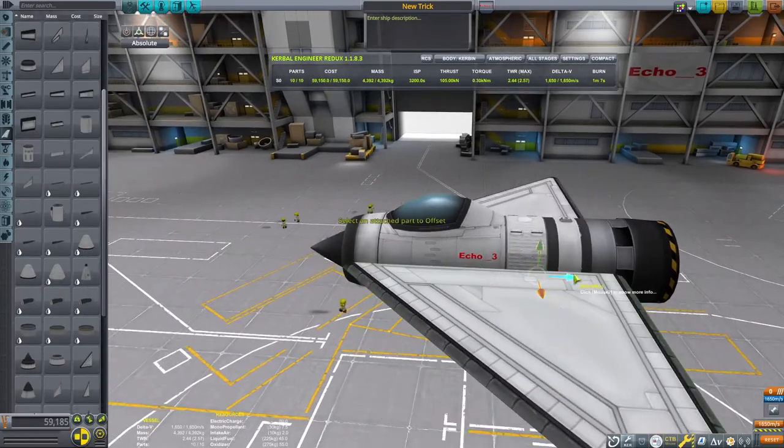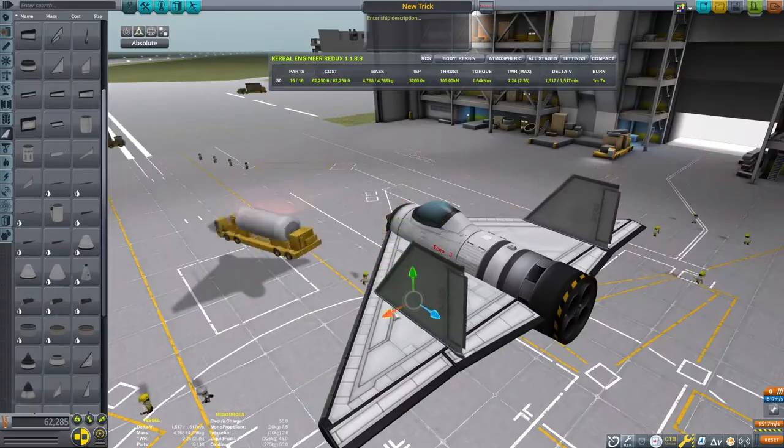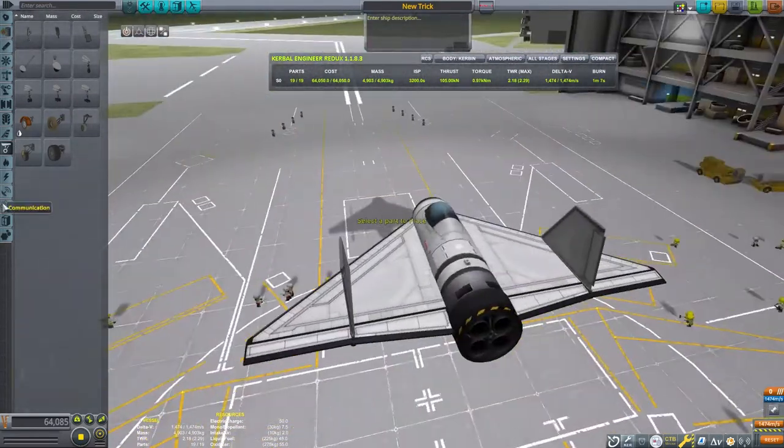I'm going to use the Rapier engine. Any engine will work as long as it uses liquid fuel. Now we can quickly throw together the rest of this plane — we can speed this footage up. I do have other tutorials on making plane designs, and I would recommend those.